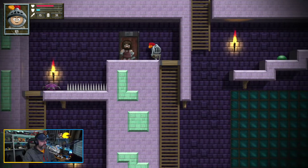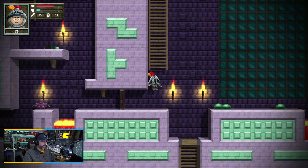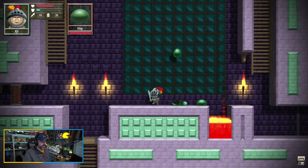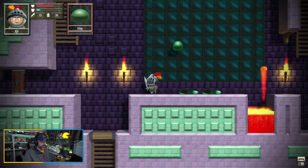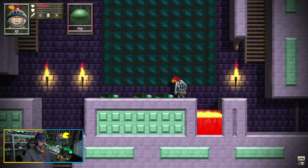I've got 30 gold — I don't think I want to spend money on the blacksmith right now. Slime! He hit me pretty hard — I'm down to half health.